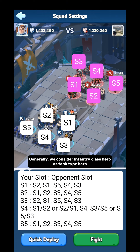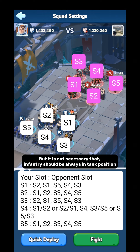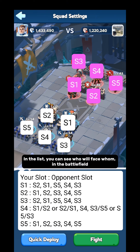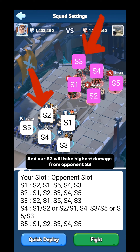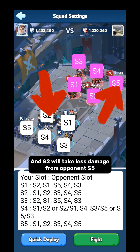Generally we consider infantry class heroes as tank-type heroes, but it is not necessary that infantry should always be in the tank position. There are some lancers who are excellent tanks — I will mention them soon. From the list you can see who will face whom on the battlefield. S1 will face opponent S2, S1, S5, S4, and S3 respectively. RS1 will take the highest damage from opponent S5, and RS2 will take the highest damage from opponent S3. RS1 will take less damage from opponent S3, and S2 will take less damage from opponent S5.